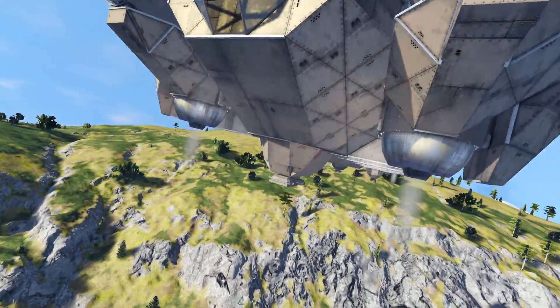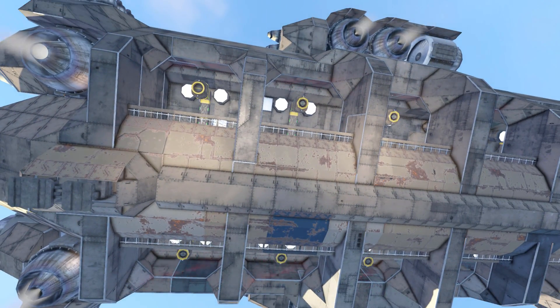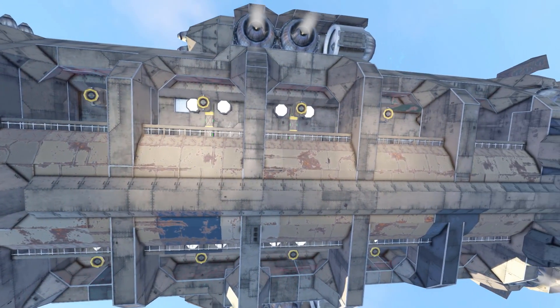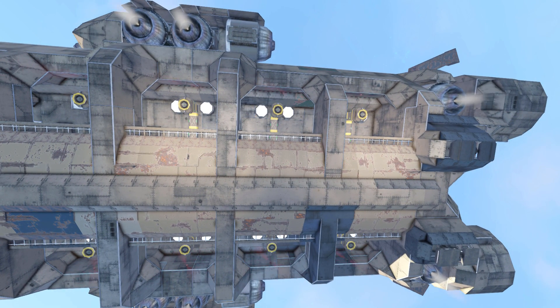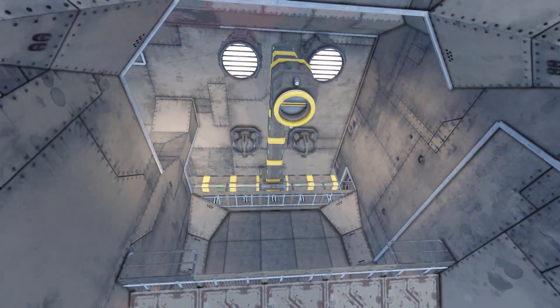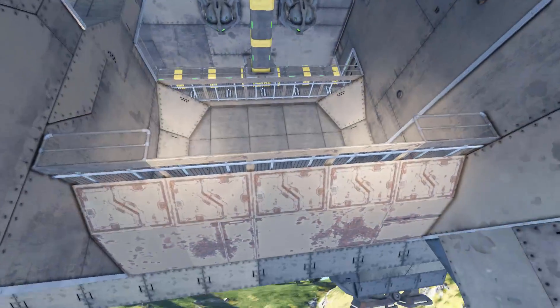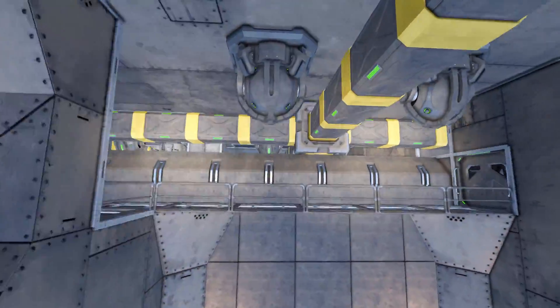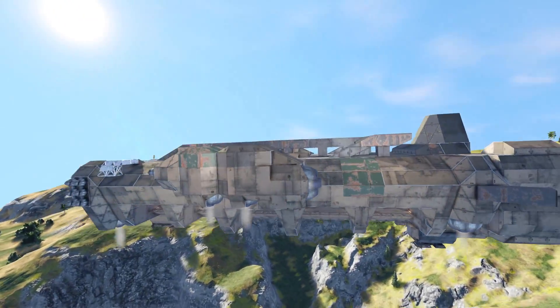Coming down underneath, you'll see the landing gear at the front and two more at the back. Those are the connectors where you connect your ships up. We've got catwalks — and actually, now I think about it, it does use the DLC pack because it's using the new catwalks. Looking inside one of the little hangars, there are spotlights and gyroscopes placed there for the main ship to use — a nice way of hiding them that adds decoration while still being functional. There's a connector, a light, the DLC catwalk, and then a passage through the ship.